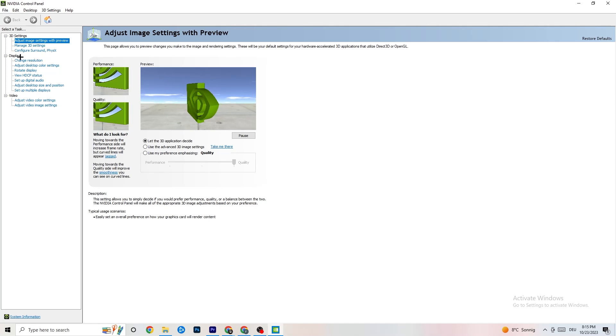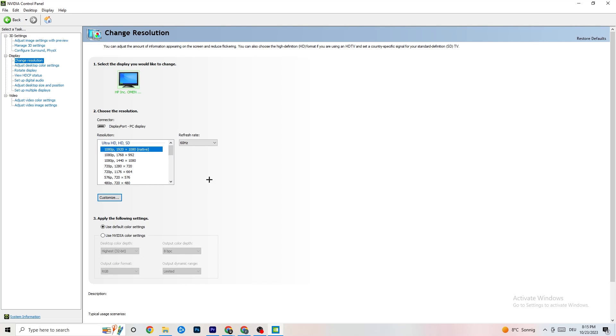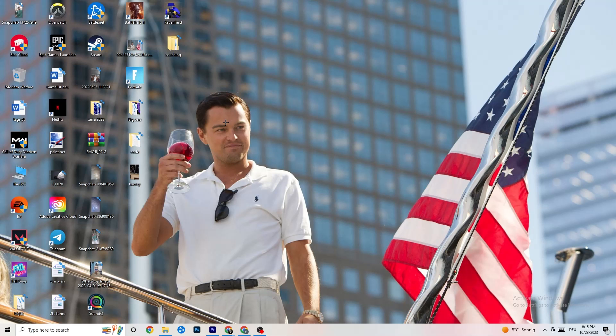Then go to 'Display' and click 'Change Resolution.' Make sure your monitor's resolution matches your in-game resolution, because a mismatch can cause crashing.